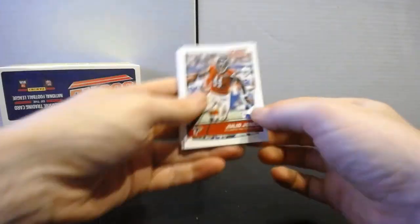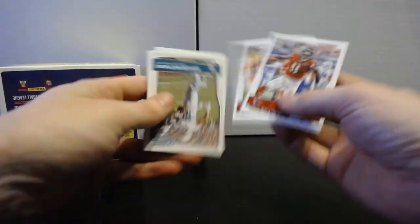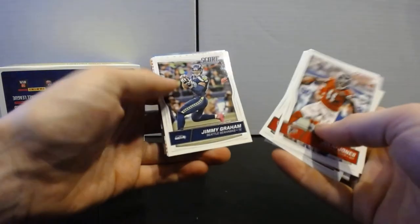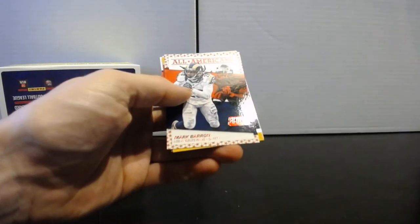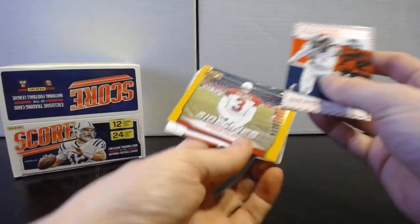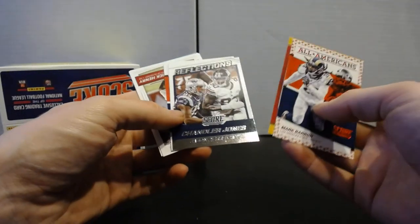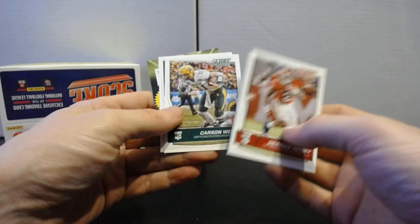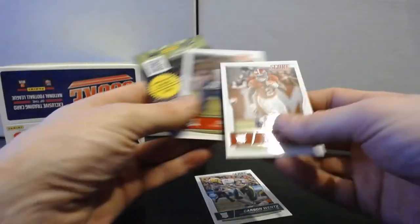Last pack: Julio Jones, Larry Fitzgerald, Rishard Matthews, Richard Sherman, Jimmy Graham. All-Americans Mark Barron, Sidelines Carson Palmer, Reflections Chandler Jones and JPP, All-Americans Tyler Eifert. Rookies: Derrick Henry, Carson Wentz, and Caleb Jones — another nice rookie out of that last pack.